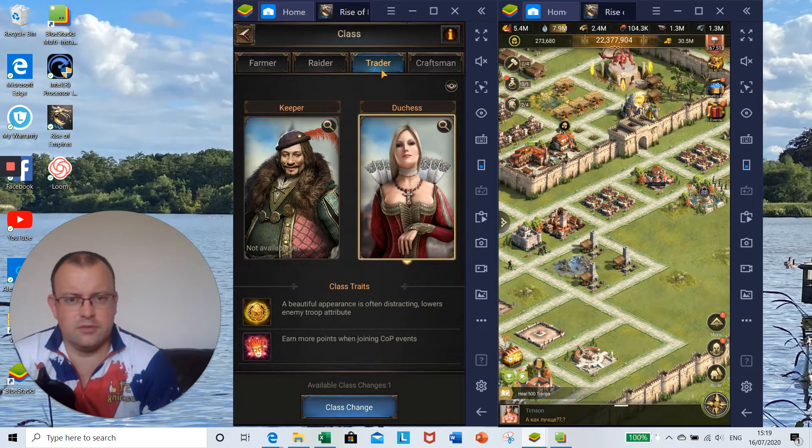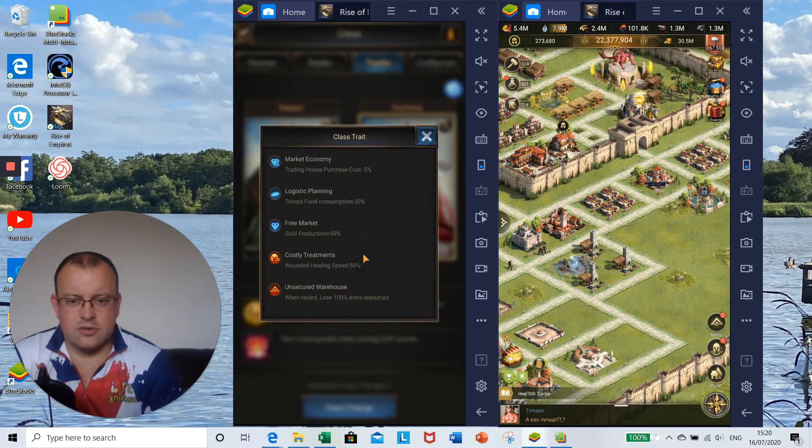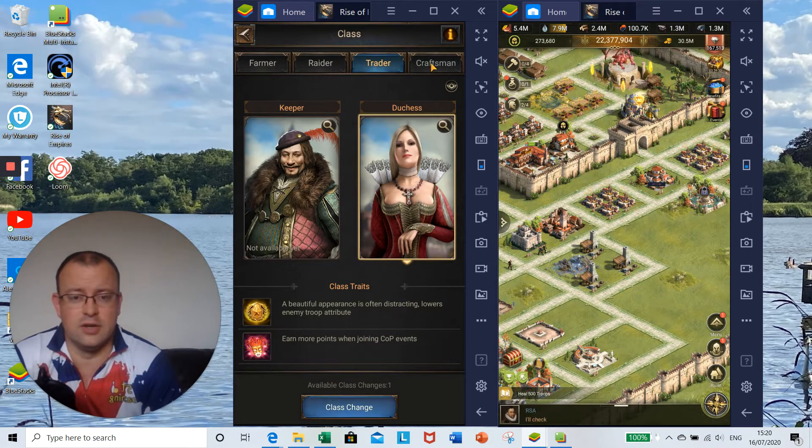The third class is trader. As a trader you get the market building — a trader-exclusive building that enables resource support to alliance members and lets you purchase merchandise with gold. Market economy means trading house purchase costs are 5% cheaper. Logistic planning reduces troop food consumption by 30%, and gold production is up 50%. Negatives: wounded healing speed is slowed by 50%, and when raided you lose 100% of extra resources, so you have to be careful not to get hit.